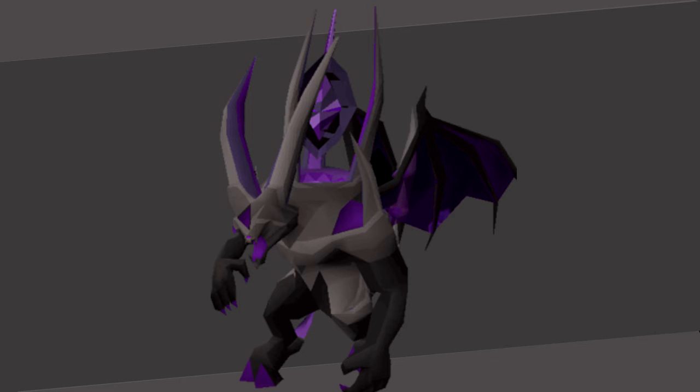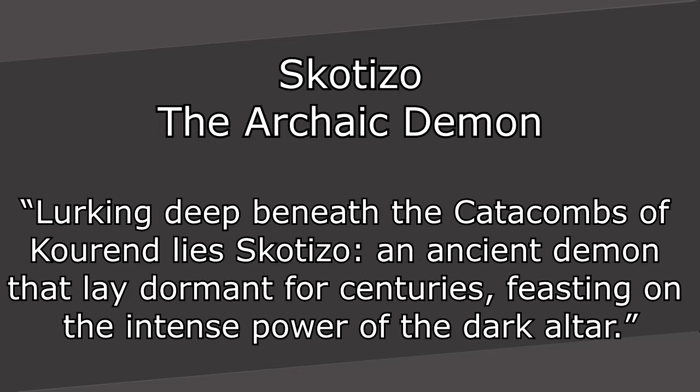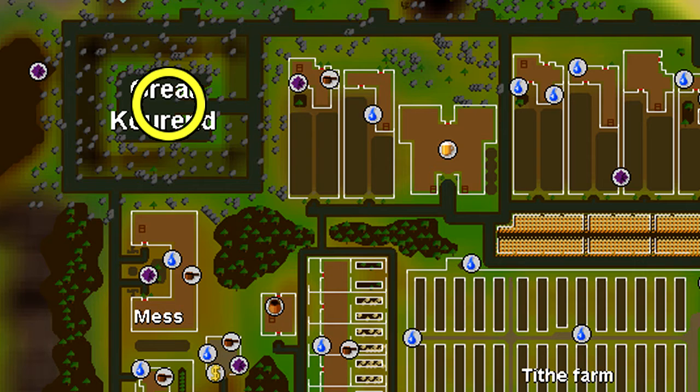The description is: lurking deep beneath the catacombs of Kourend, Skotizo is an ancient demon that lay dormant for centuries, feasting on the intense power of the Dark Altar. The easiest way to get to him is by investigating the King's statue in the city of Great Kourend, which will lead you into the catacombs.